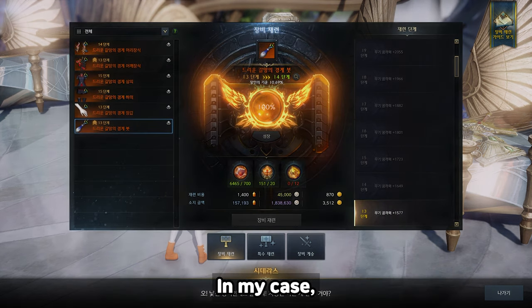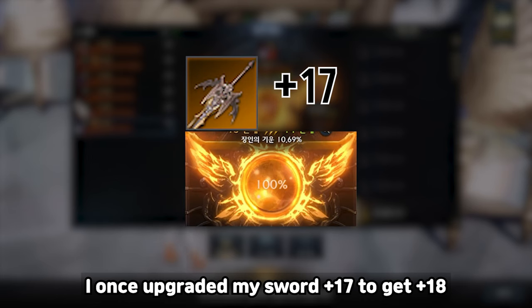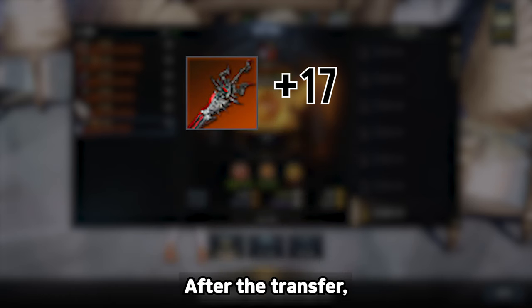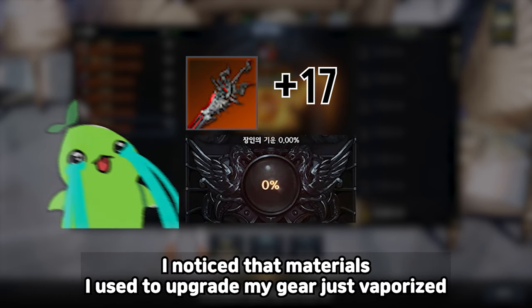In my case, I once upgraded my sword to plus 17 to get plus 18. Then I got a chance to craft the relic weapon and I did. After the transfer, I noticed that the materials I used to upgrade my gear had just vaporized.